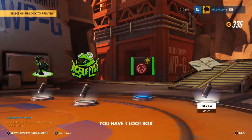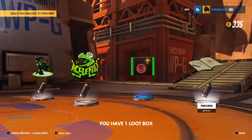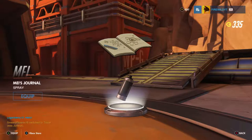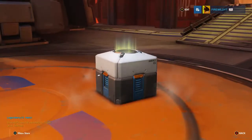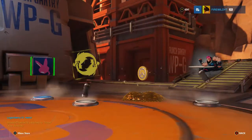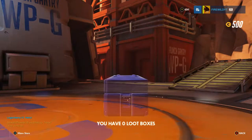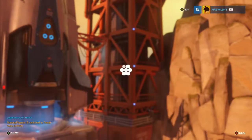Second to last box — hello Lucio, there's just something about him. Got another spray for Lucio and a player icon. Last box — come on, kiss the controller! Xbox One, give me something good please. We got a purple — but it's just currency. Zero loot boxes left.